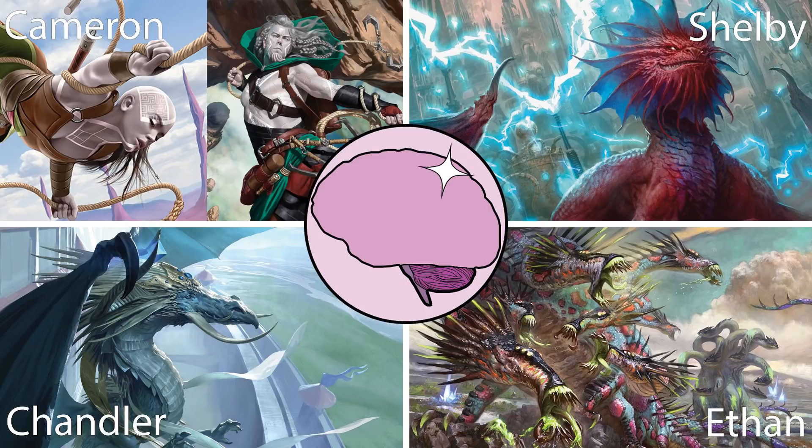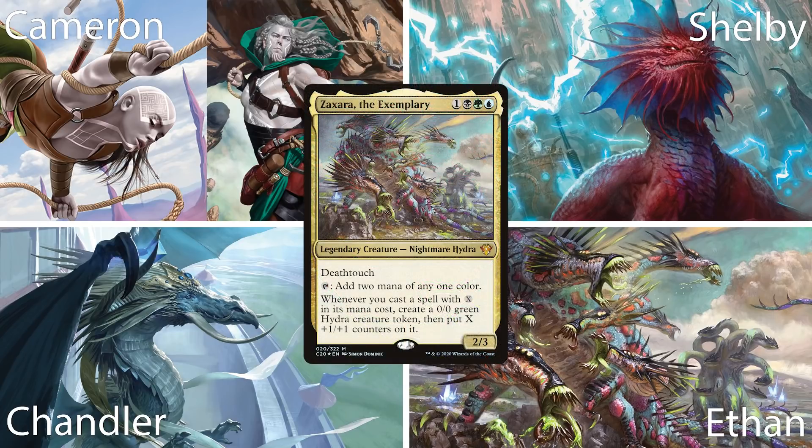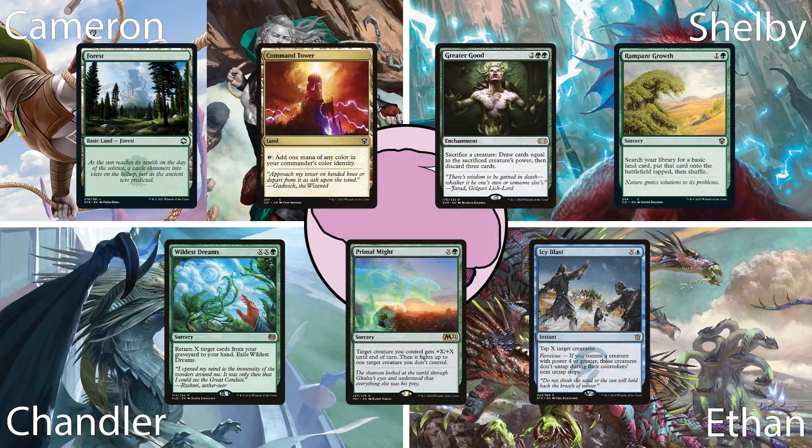First up is Ethan, playing his subscriber giveaway commander of choice, Zaxara the Exemplary. This deck is focused around X spells, hoping to make a ton of mana and then cast huge spells to take over the game. His hand has a Forest, Command Tower, Greater Good, Rampant Growth, Wildest Dreams, Primal Might, and an Icy Blast.